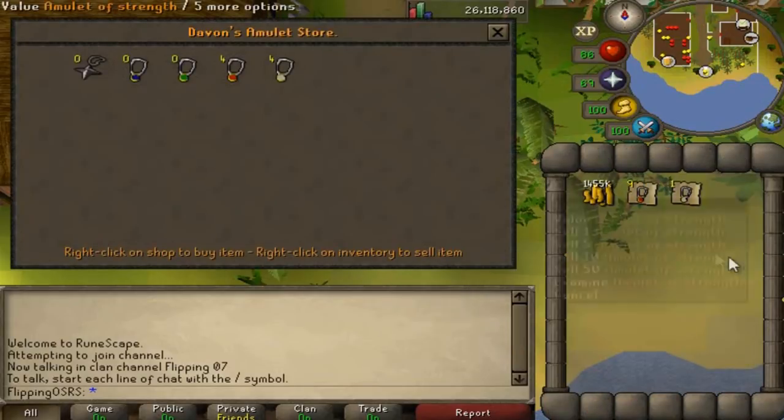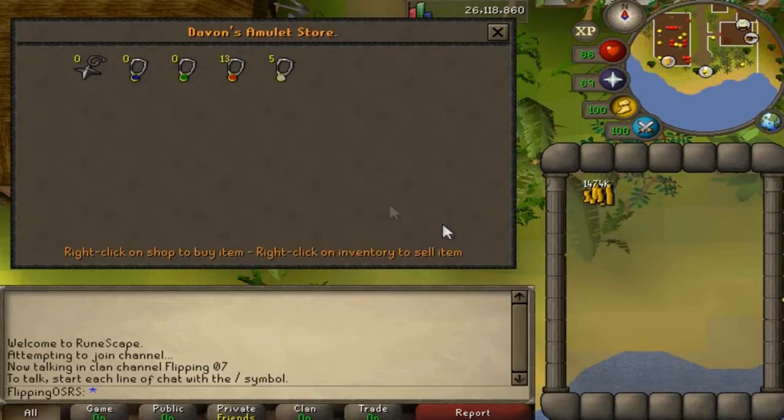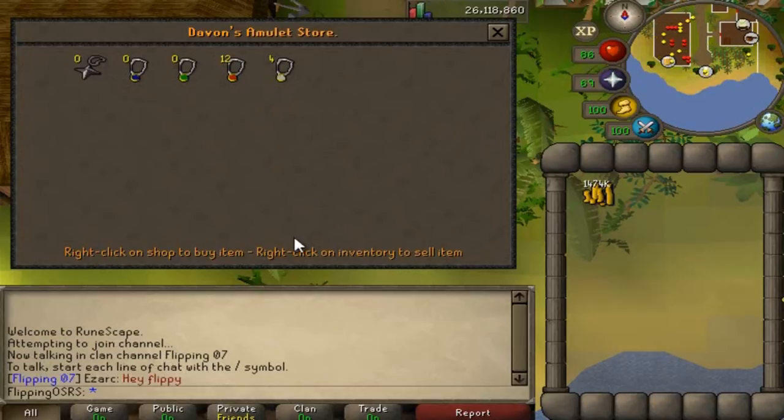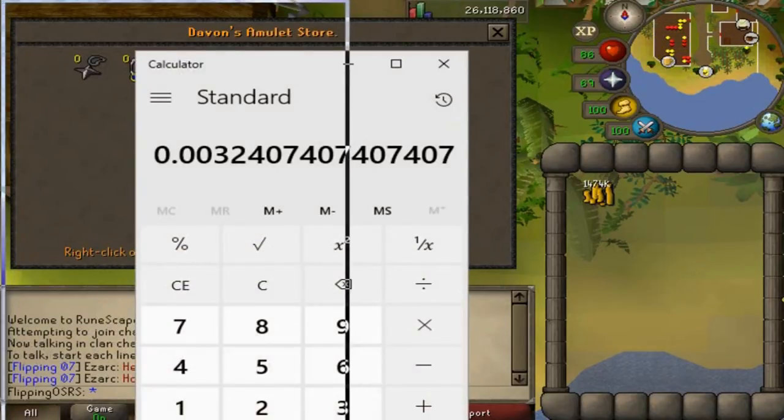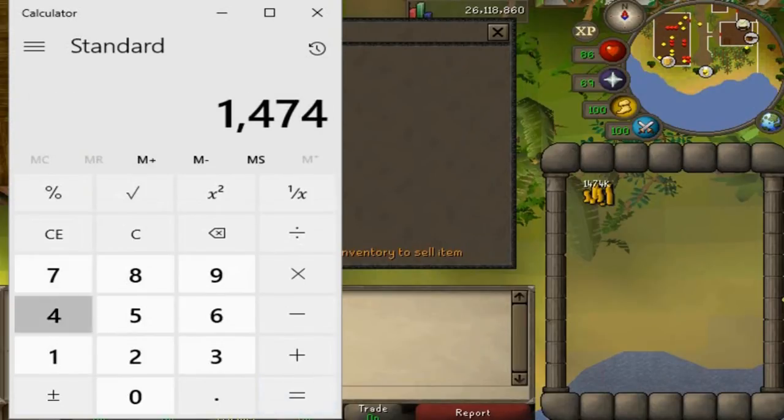The best margins are the amulet of power and the amulet of strength. We'll dump the rest of these in this world and our total in about 10 or 15 minutes is going to be about 1,474k. So 1,474k is really good — we just have to calculate how much money we spent on these amulets. We subtract 1,474k from the amount we bought the amulets for, which is about one mil just a bit more. So we made 436k and I timed it at about 13 minutes.